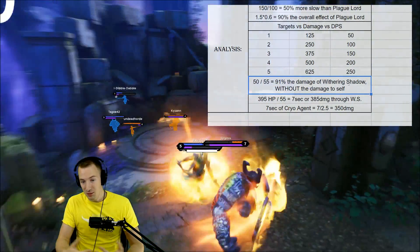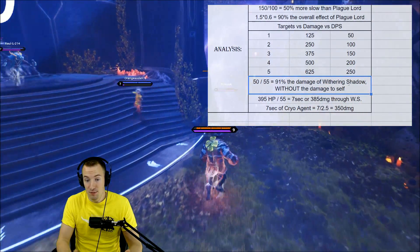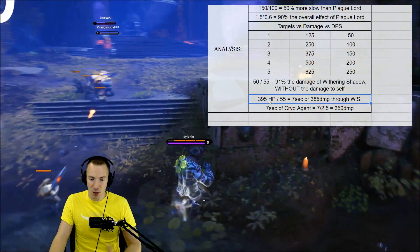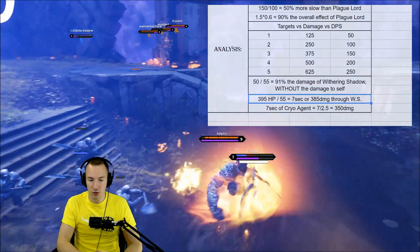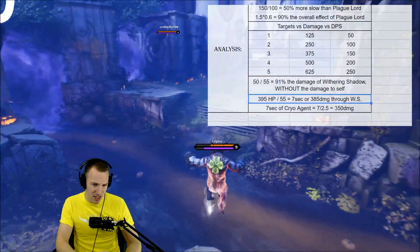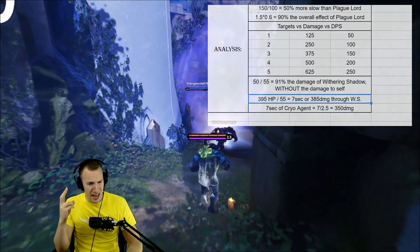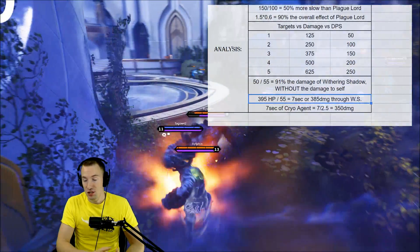And Cryo Agent has a slow, and Withering Shadow does not. Yes, Withering Shadow does have health and other bigger stats since it is a more expensive card, but there is a small component similar to Cryo Agent. If we want to take into consideration that health — 395 health on Withering Shadow divided by 55 damage you're dealing to yourself — it basically gives you about 7 seconds or 385 damage equivalent.